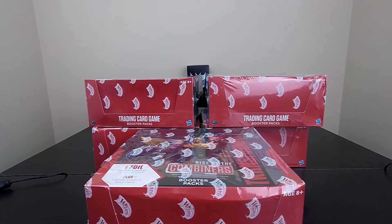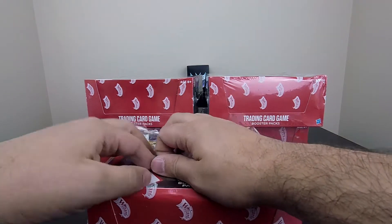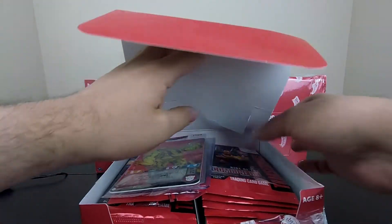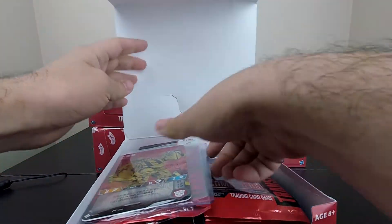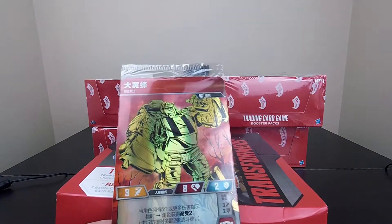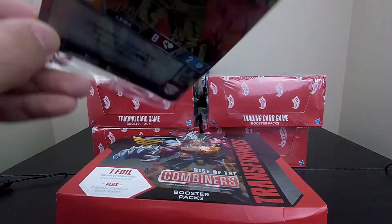Hi guys, welcome back to Conversion Conversations! Today I'm doing a special unboxing. In our Combiner Wars booster box we have something super special — this is a Chinese New Year Golden Bumblebee, called the Electrum Warrior.